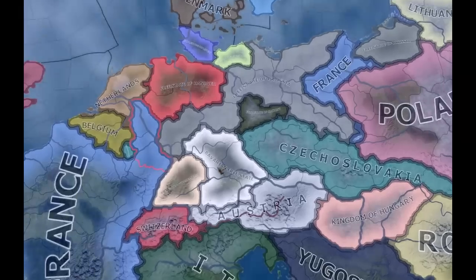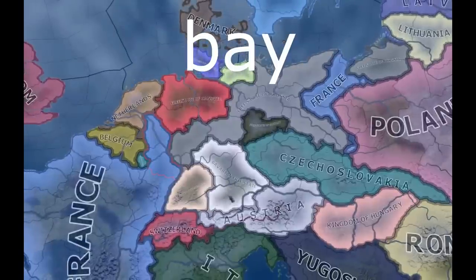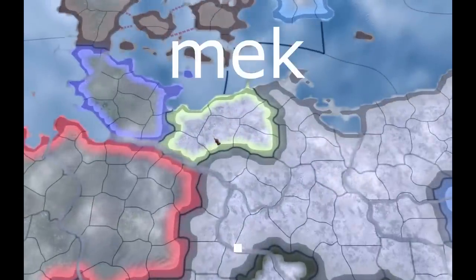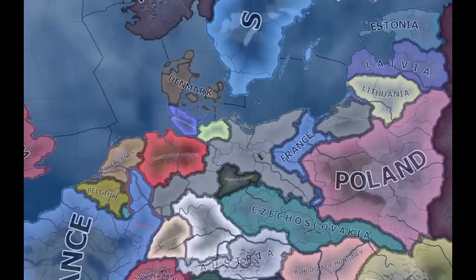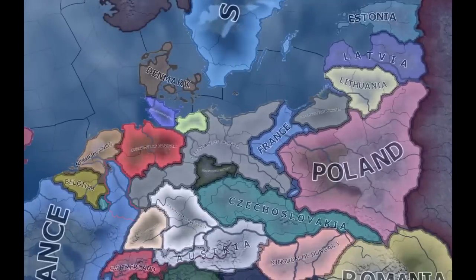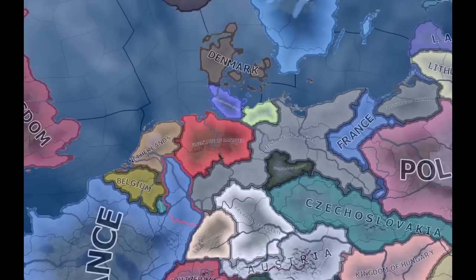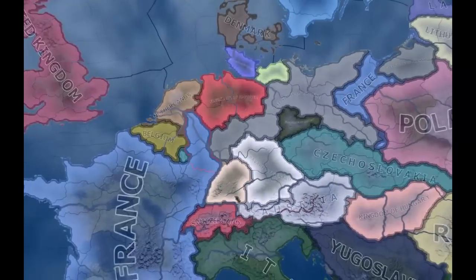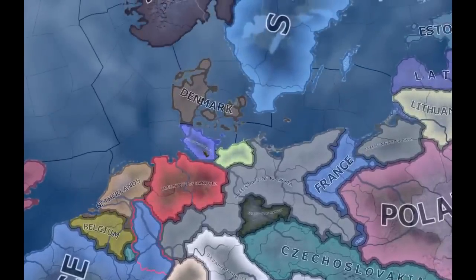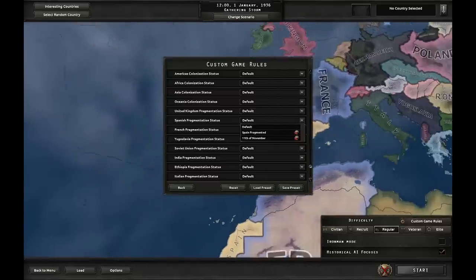While doing this as France, you get Bavaria, which has the tag BAY — obviously Bayern. Then there's Mecklenburg, which has the tag MEK. Prussia, the biggest one, has the tag PRE — that's Preußen. Then there's Saxony with the tag SAX. Hannover has the tag HAN, obviously. Württemberg has the tag WUR, and finally there is Schleswig-Holstein with the tag SHL.